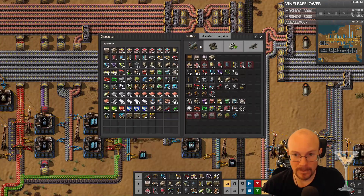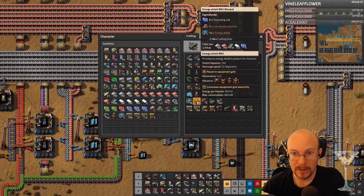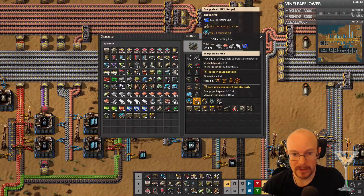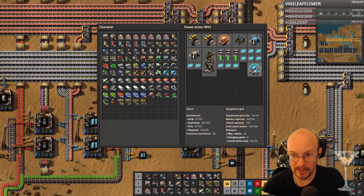So I want to turn this into a mark two shield if I can. Oh, I need ten of those. Oh crap. Well then, you know what? I'm just going to equip that one because I don't want to make ten more.